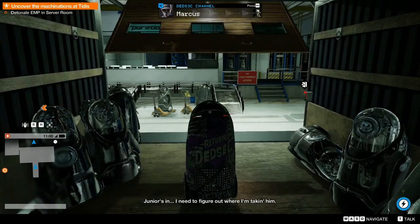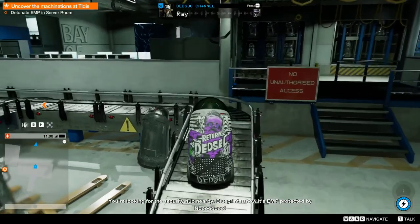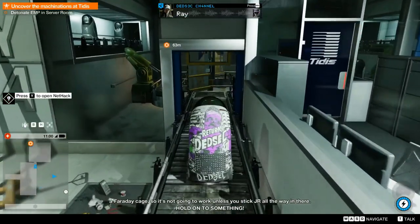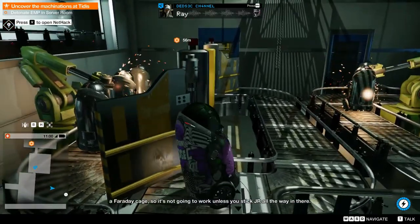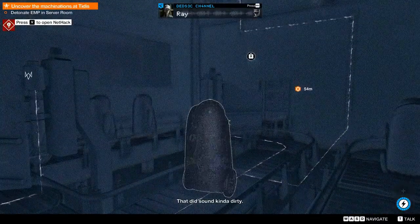Junior's in. I need to figure out where I'm taking him. You're looking for the security hub nearby. Blueprints show it's an EMP protected by a Faraday cage, so it's not going to work unless you stick JR all the way in there. That did sound kind of dirty.